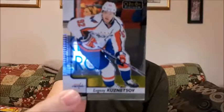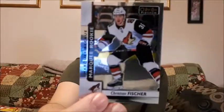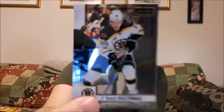Pack number five: we have Kuznetsov — sorry, I might have mispronounced that one, it happens with me from time to time. Alexander Islander — this is a Marquee Rookie retro card I believe. Marquee Rookie for Christian Fischer. And David Pastrnak.